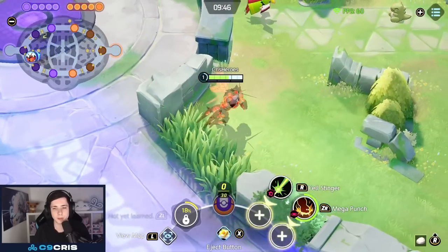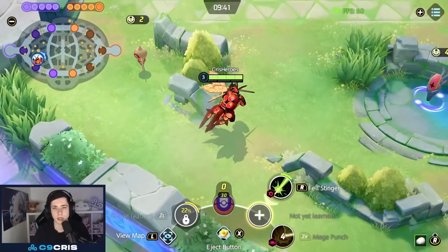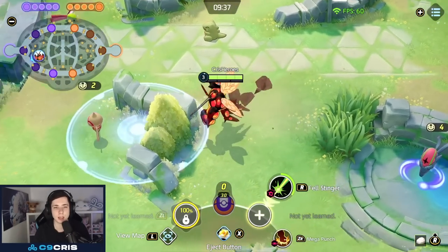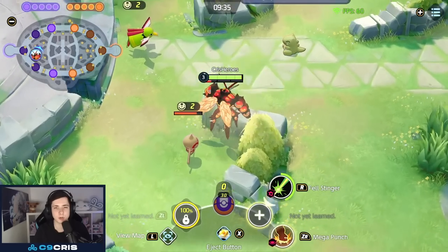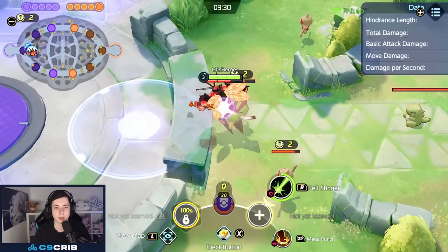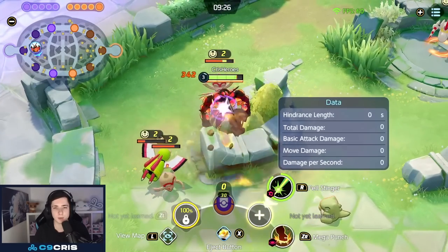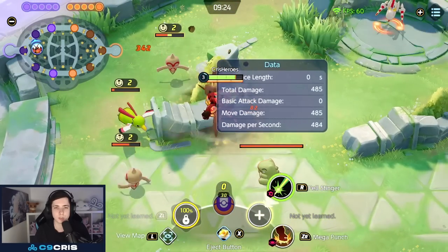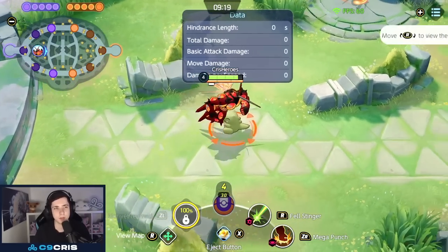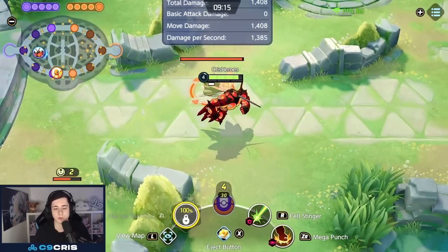We start the game with Mega Punch and Felstinger. Mega Punch is just a dash in the direction — you can't control the range, it's always the same. It can sometimes make it across voids, but it's pretty awkward; certain voids can't be made with this, you have to be very careful. You always need a certain amount of distance to make it across voids. Felstinger is the highest damage level 3 move in the entire game — it does 1408 damage.